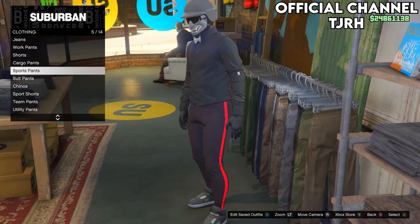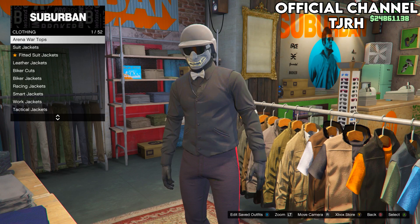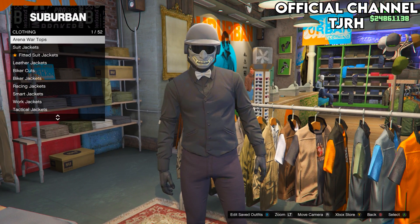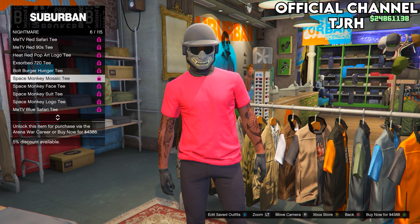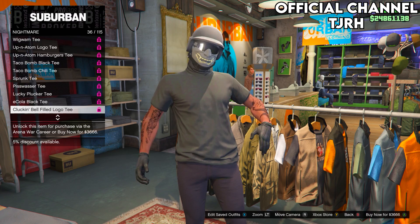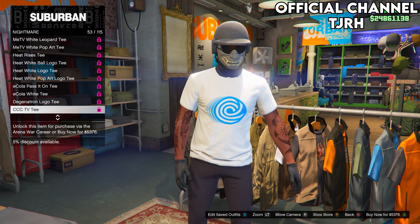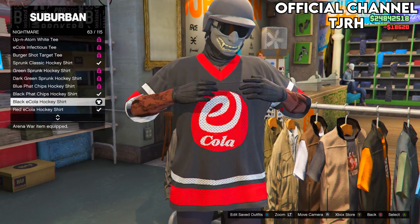Then go over to tops. Go on arena war tops, go on nightmare, and equip number 63.